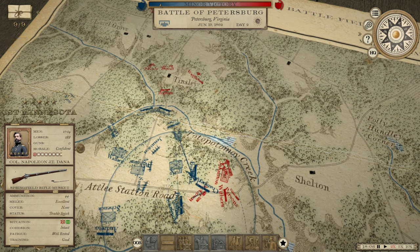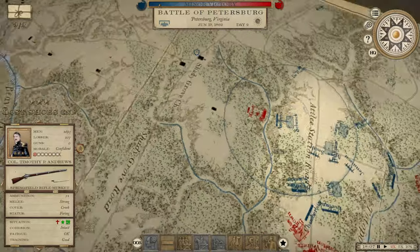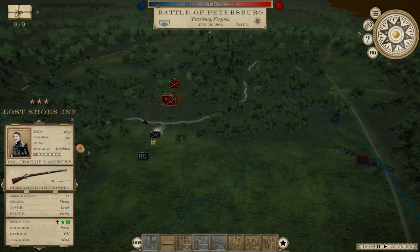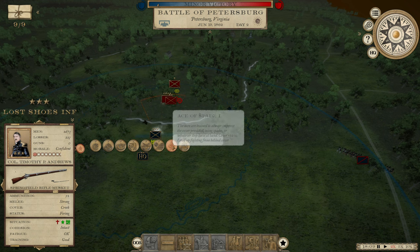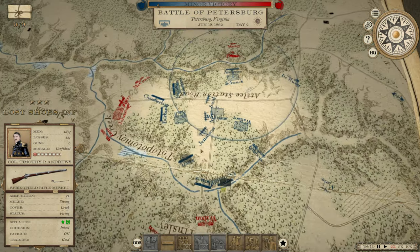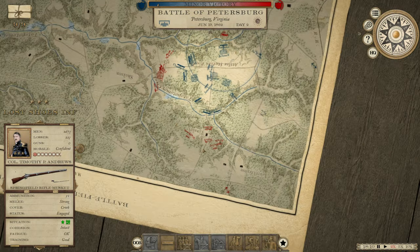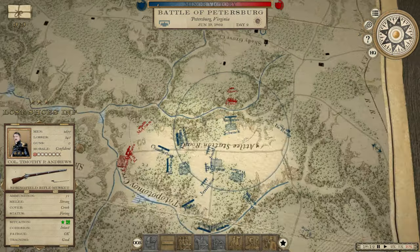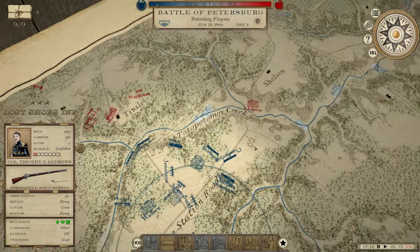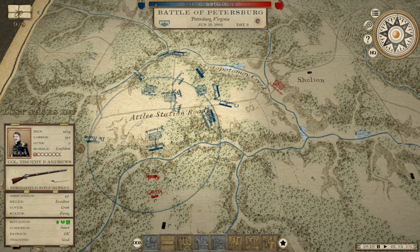1st Minnesota — they're back in business, let's get them going. Lost Shoes Infantry has an upgrade — I'm going to give them Iron Discipline. He's pulling out. He knows when he's beat.